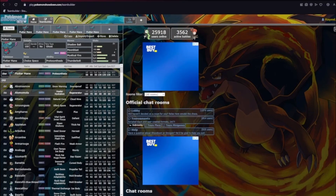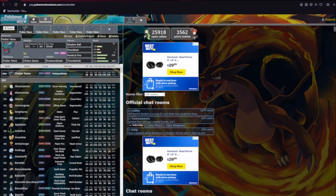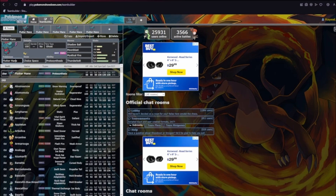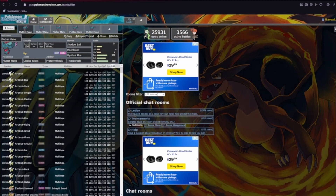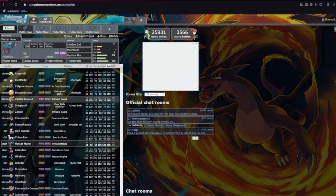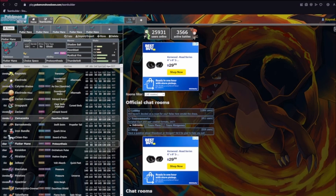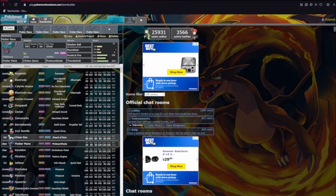First we have Choice Specs. Specs just takes advantage of the utterly disgusting power Fluttermane has — look at those base stats. The coverage can be whatever you want to hit. This is simply one of the fastest things in the format right now. Outside of Ubers, Iron Bundle, Baxcalibur, and Dragapult really are the ones that outspeed it — Chien-Pao ties it. Whatever is taking these hits definitely does not want to. It's a really, really good revenge killer even without a Scarf — it doesn't need it with such a high base Speed, same as Mega Lopunny or one point slower.